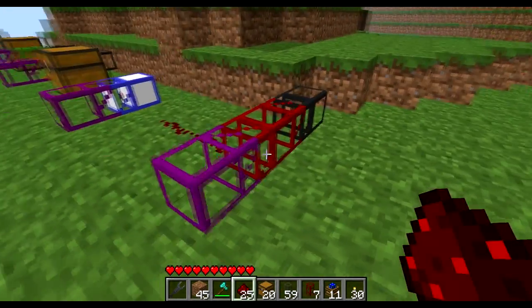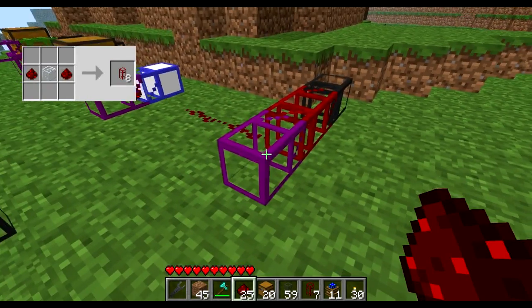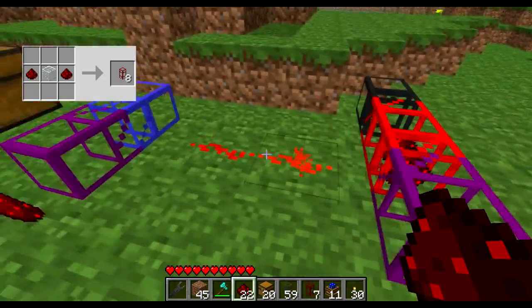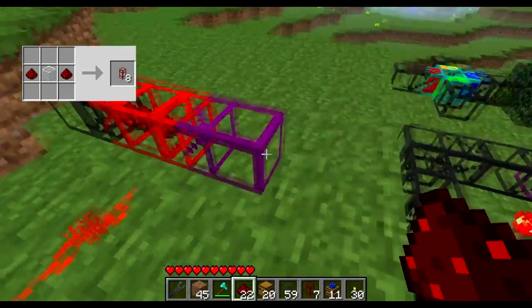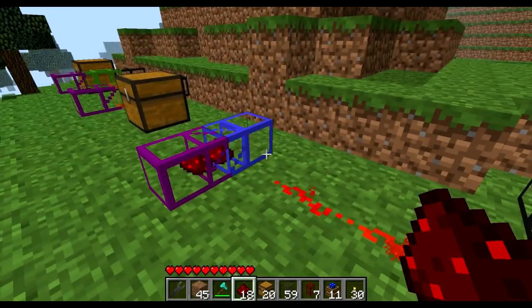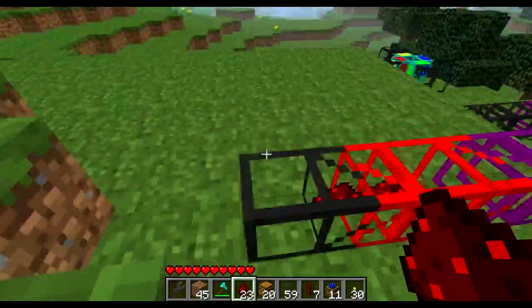The last pipe comes from another mod called the redstone pipe. What it does is when an item flows into it, it simply turns on and emits a redstone signal. As you can see, you can use it in various ways to detect and control items flowing through your pipe network.